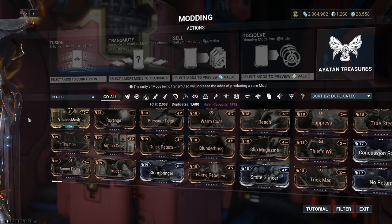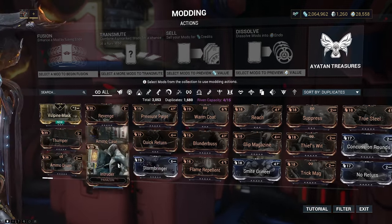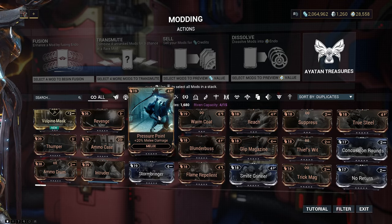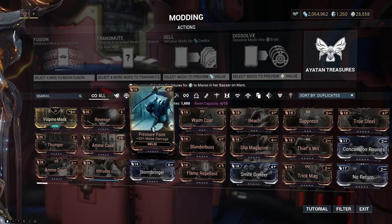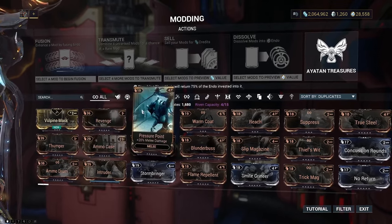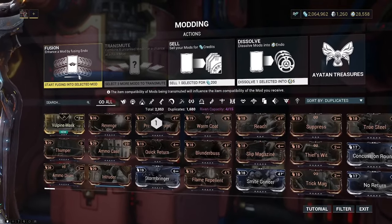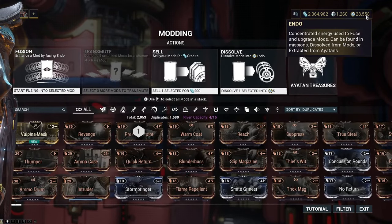Once you've got yourself a selection of mods there are a few things we can do with them, and a few suggestions I'm going to make. There are some favorites we'll go into for various warframes, but once you've got a mod you're particularly liking - for example, Pressure Point is a good one. I'm going to use it as an example today because Pressure Point is brilliant for melee warframes like Excalibur, which is one of the starting warframes. Right now it gives me a 20% increase in melee damage. I've got 19 of them, so if you select it you get options to fusion it, sell it for credits, or dissolve it into endo.